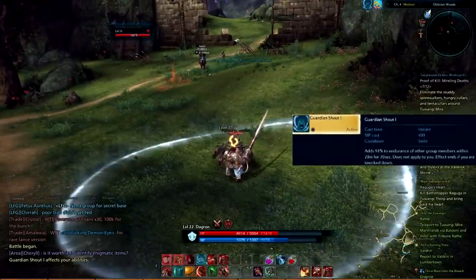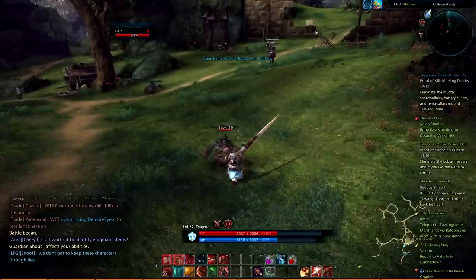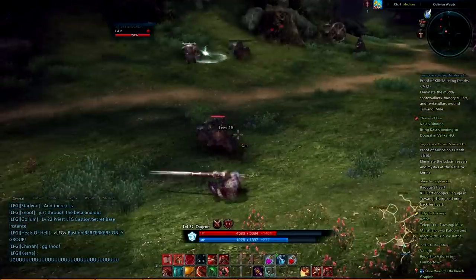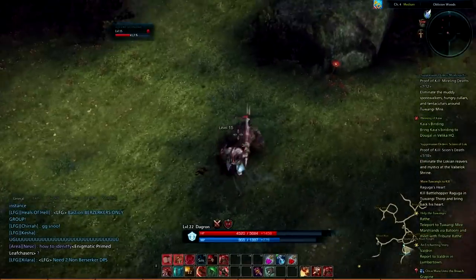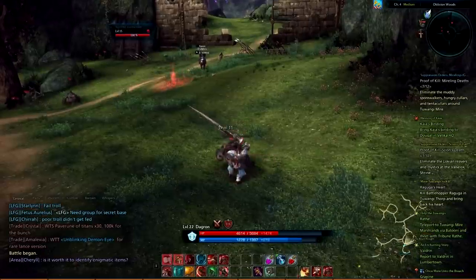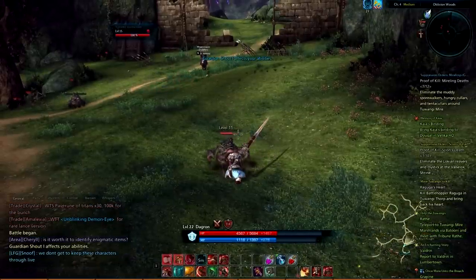Guardian Shout. This ability adds 91% to the endurance of your groupmates within 20 meters for 30 seconds. However, it does not apply to you. This effect ends if you are knocked down. This ability adds to the realism of playing a character that has a shield — he protects those around him with his shield. If he's on the ground, he really isn't blocking for you, so it only makes sense that the ability cancels out.